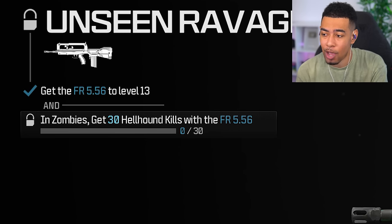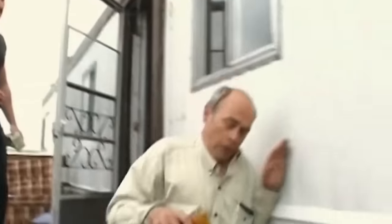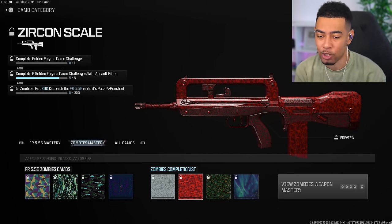We also need 30 Hellhound kills and then finally 200 hipfire kills. Once we get those done, we've got Golden Enigma pretty much, and then we can do the Zircon Scale Challenge, which would be our first one, by the way.